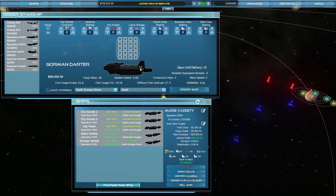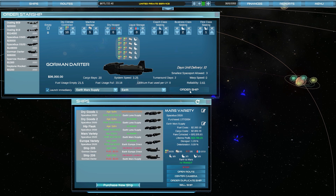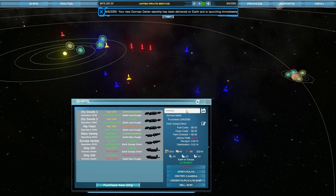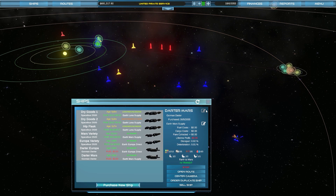Do we want to purchase some of these? I think we do. I want this one for 10 units of food and water, a unit of machinery, and put it on Earth-Europa Direct. I'm going to order one for Earth-Mars Supply as well. Are they going to be cheap enough? I think they're going to be okay. I'm going to rename this one — Data Europa. And this one is going to be Data Mars. If it can do the run fast and cheap, it's going to make us a lot more money than these big slow boats.